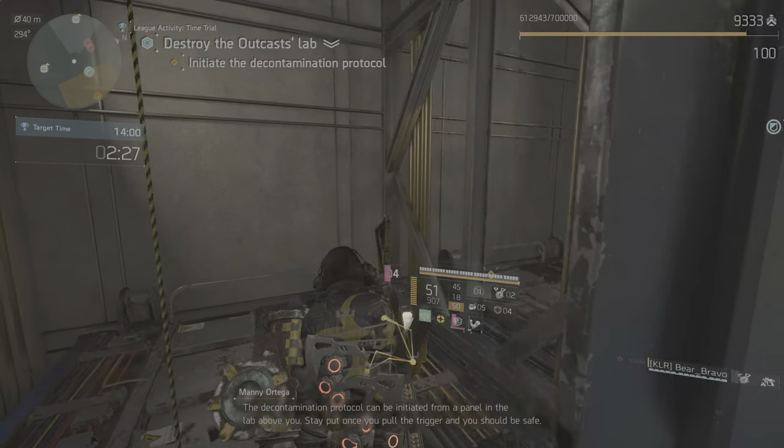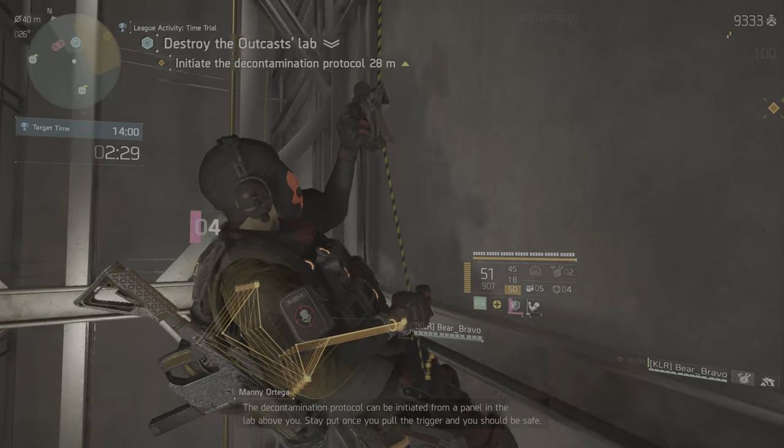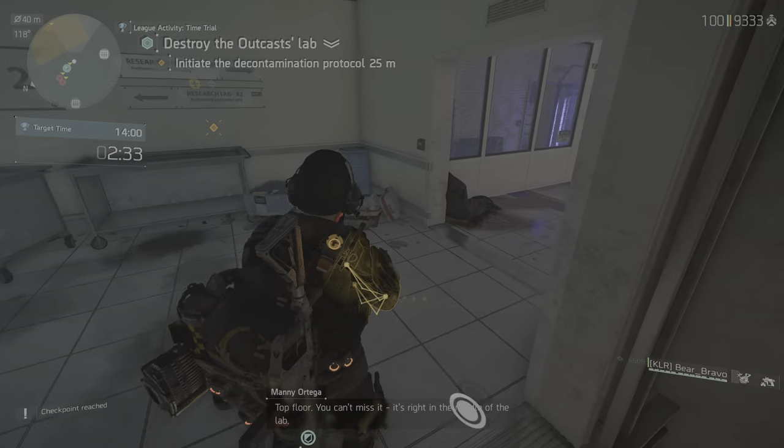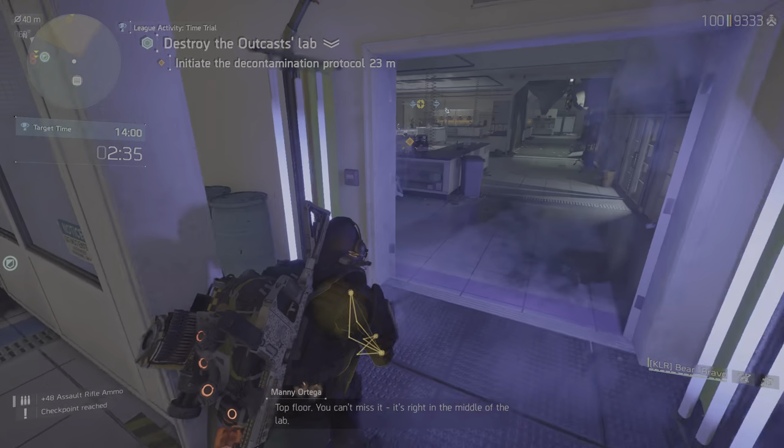The decontamination protocol can be initiated from a panel in the lab above you. Stay put once you pull the trigger, and you should be safe. Top floor — you can't miss it. It's right in the middle of the lab.